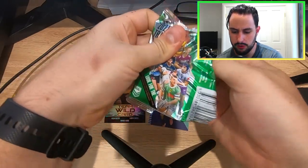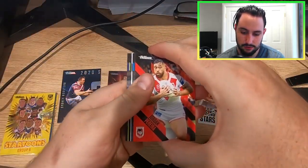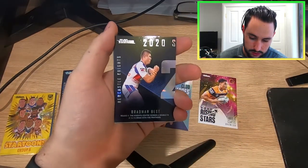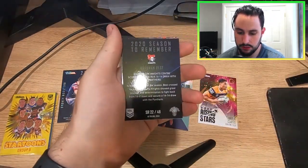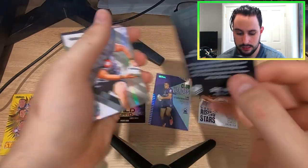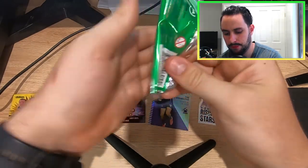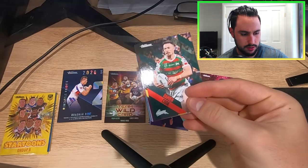We get in return a Newcastle Knights Season to Remember — Bradman Best, round three. The Knights centre scored a double in a 14-all draw with the Panthers. I believe that was the only draw the Panthers got that year too, so that is a cool card to get. Two left-hand-side Seasons to Remember as well. I think we're about halfway through this pack opening now.